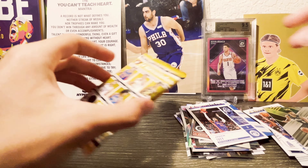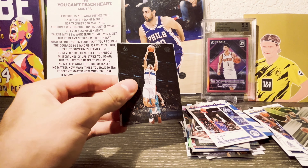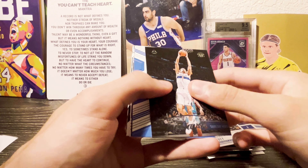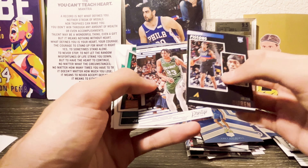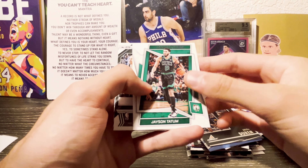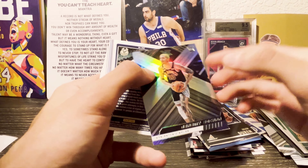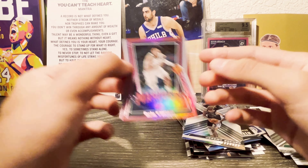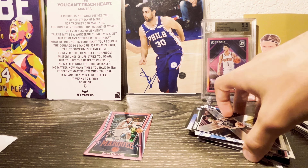We got our last pack of the box — let's see if we can hit a numbered card or maybe an auto. We did get some good rookies and nice pink parallels so far. We got Johnny Davis, Chet, Jalen Duren, Jaden Ivy, Jason Tatum, Sohan on the XR, and then Bochamp on a nice pink. There we go — that's the box.